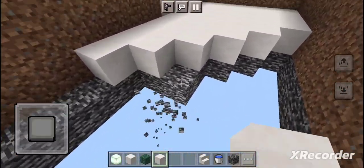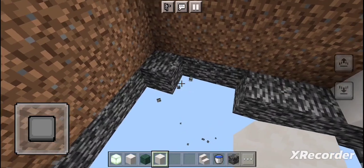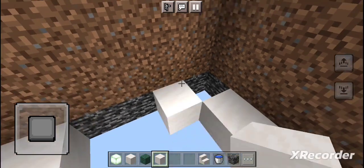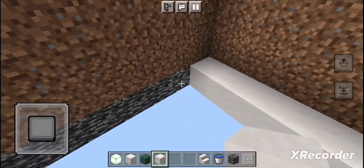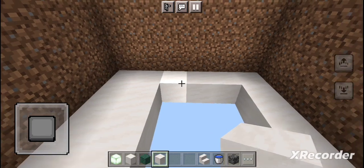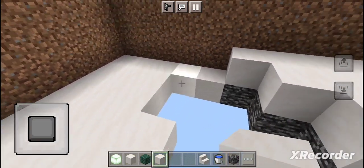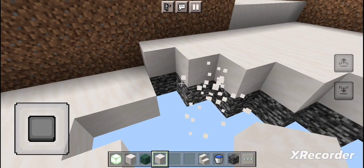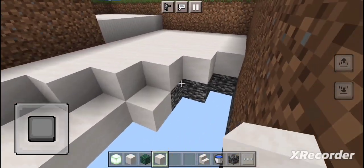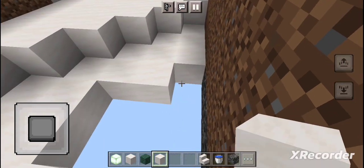We're simply destroying this and putting all the smooth quartz in because that's our base palette block. As we put this all in we're just going to make sure it all looks nice, then we'll move on to the lighting. A lot of modern pools have pool lighting, especially for nighttime or just so you can see the bottom. So there we go, a bit more of this and we're done with the base floor.